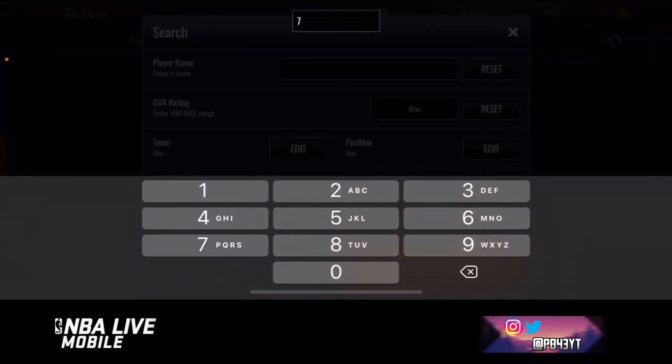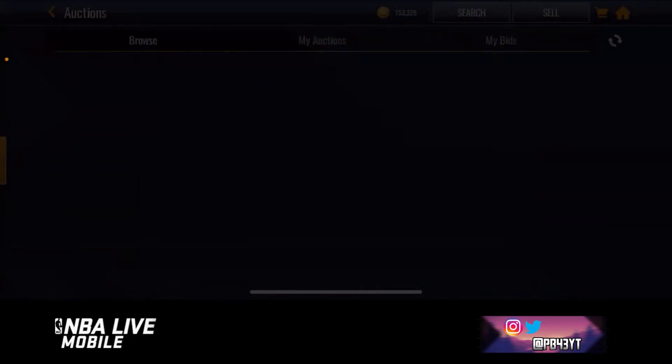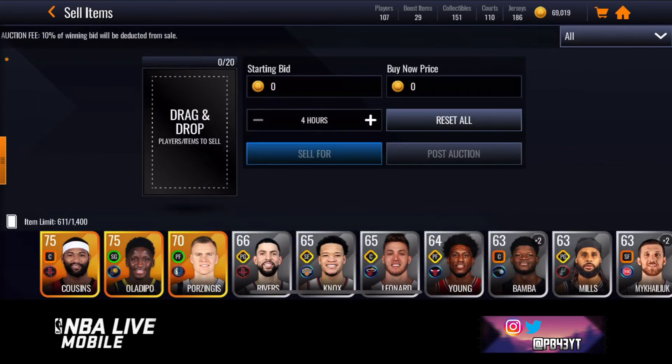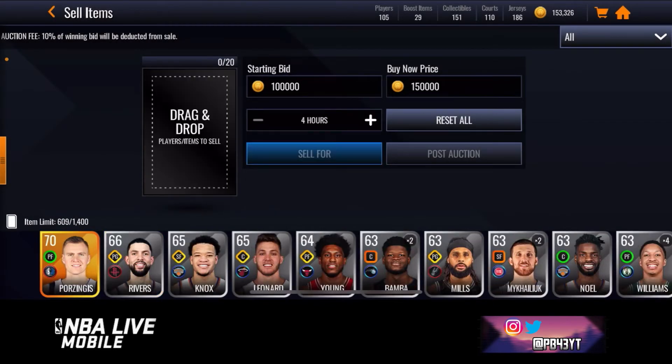So what I'm gonna do is go back out and sell them. Let's see how much they're going for — 175. They're going for a lot of coins. I'm gonna resell them for 150,000 coins. I just made about 25,000 coins easily — I just hopped in the filter and bam, they were there. It's super easy.